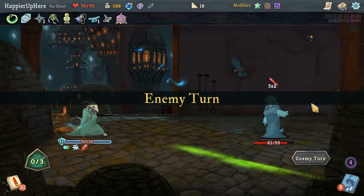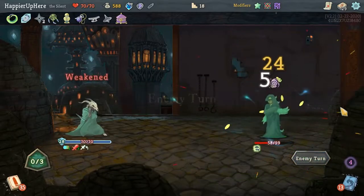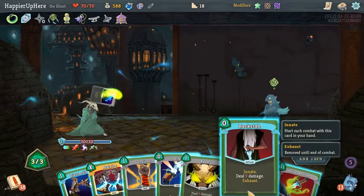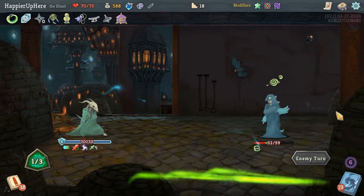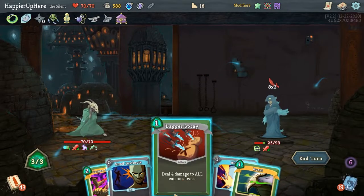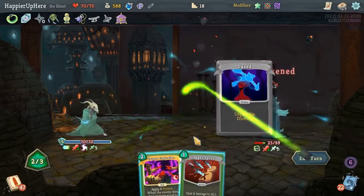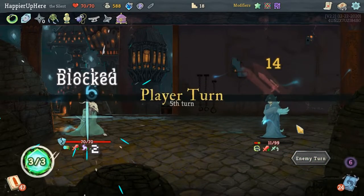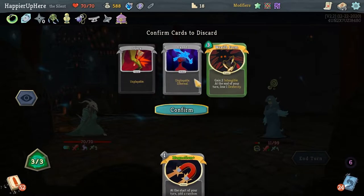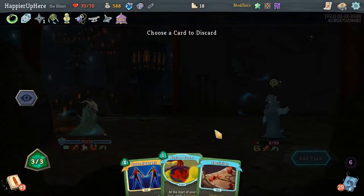I didn't realize I had a Reflex — okay. Here I probably don't want to do Wraith Form. Let's do Deadly Poison, Dash. Not getting attacked — good. Let's do Violence, Backstab, Poison Stab, Bane. 16 incoming — doubling up on Corpse Explosion isn't going to give me enough. Let's burst the Good Instincts, then Blind, then Dagger Spray. Just need a little bit of damage to kill this turn. Let's get rid of the Tactician and try to draw something using Unceasing Top.